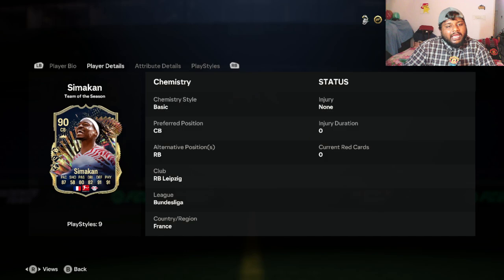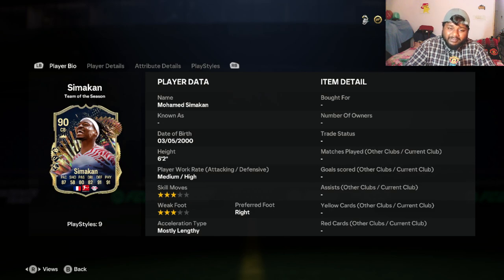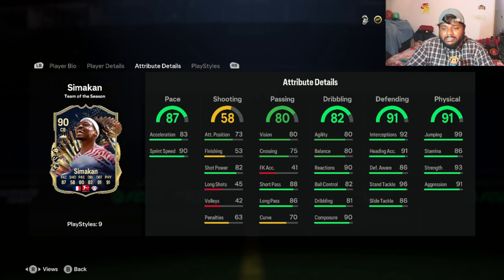His alternate position is right back, and he is a 90-rated center back for RB Leipzig. He has three-star weak foot and three-star skill moves, which is not great. He has 87 pace, which is actually pretty decent for a center back. Looking at passing, he has 88 short pass and 86 long pass, but only 75 crossing and 70 curve, so I would not use him at the fullback position.